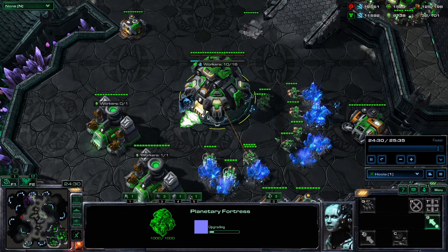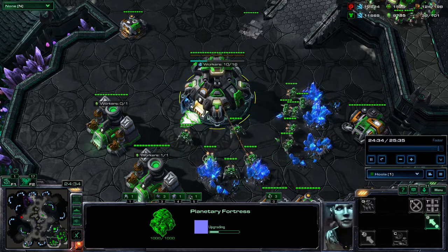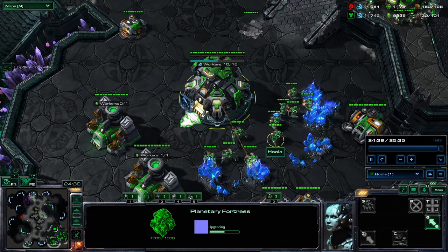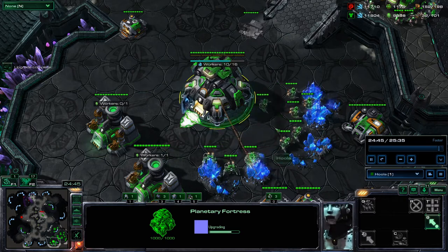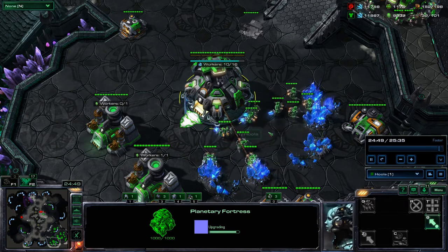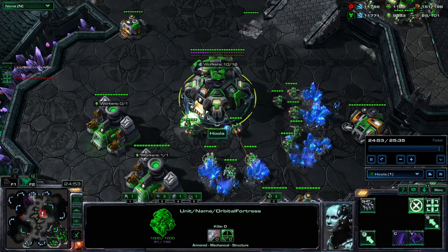Lastly for Terran, the command center and its subsequent upgrades are cheaper, at the cost of slightly less hit points. The Planetary Fortress can also upgrade into an orbital command after you've built the armory. This gets you access to Scanner Sweep and the MULE calldown while maintaining a solid defensive location.